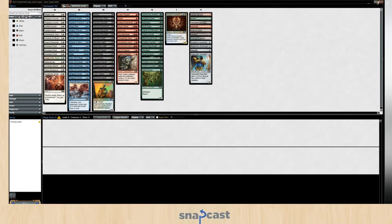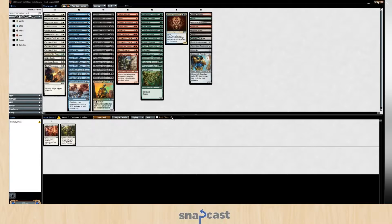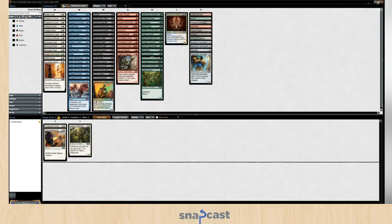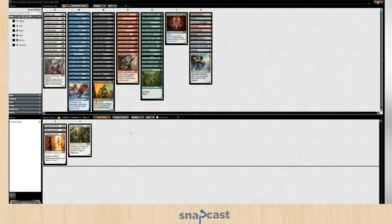I think I'm definitely in white. Luminous Bonds for removal. Take Vengeance — another removal spell. This seems like a nice set of white. Alright, so we're gonna start by building a white deck. We spoke about the importance of enchantment and destruction. I believe Invoke the Divine also triggers Ajani's Pride Mate, as well as destroys an enchantment — that'll be a fine start point.